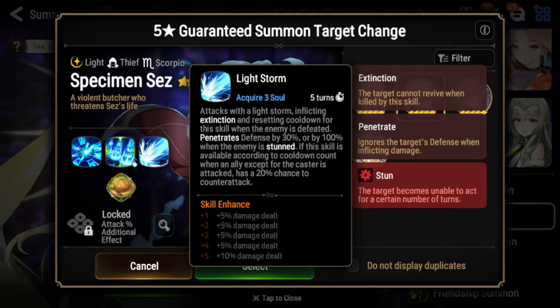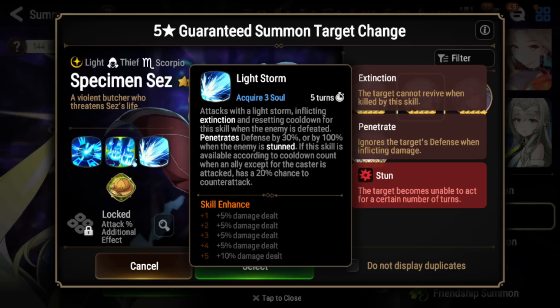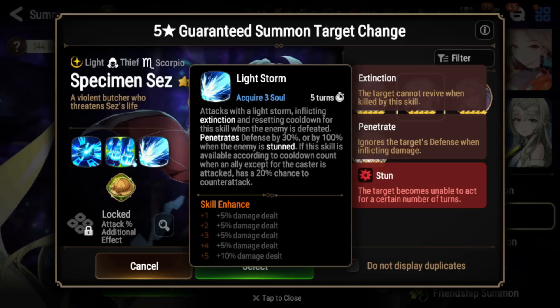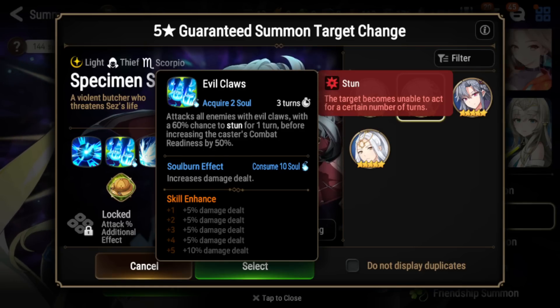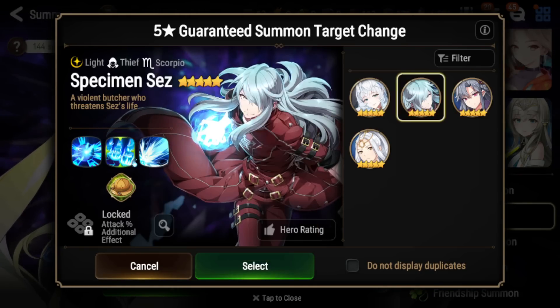Next, we have Specimen Sez, Light Thief — a unit that is kind of love and hate. He is very fun to use, but unfortunately he's just hard to use in the right situation. His S3 is a single target attack that has extinction, and this will reset cooldown when you kill an enemy with it. You're also going to penetrate defense, going up to 100% if the enemy is stunned. Also, if this skill is available and not on cooldown when an ally — except for Sez — is attacked, you have a 20% chance to counterattack. His S2 is an AoE attack with a 60% chance to stun, and will also CR push himself, and you can soul burn this to do more damage.